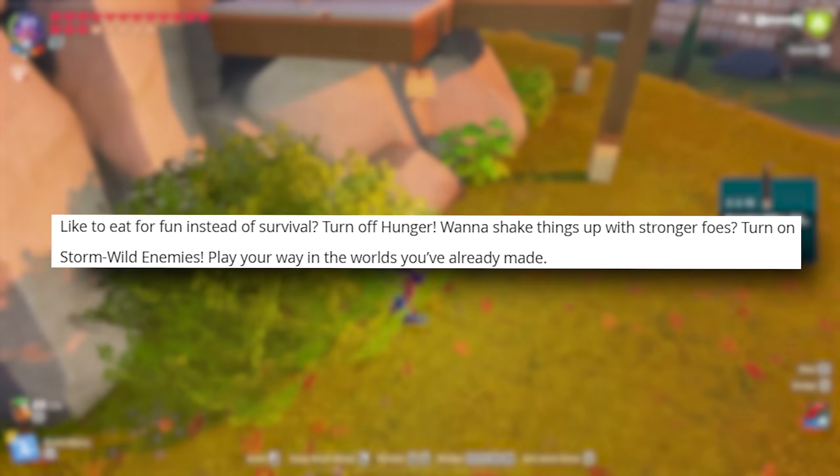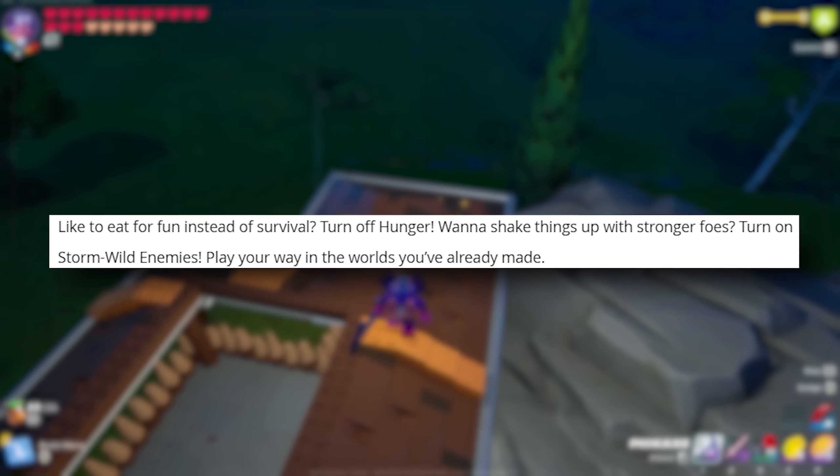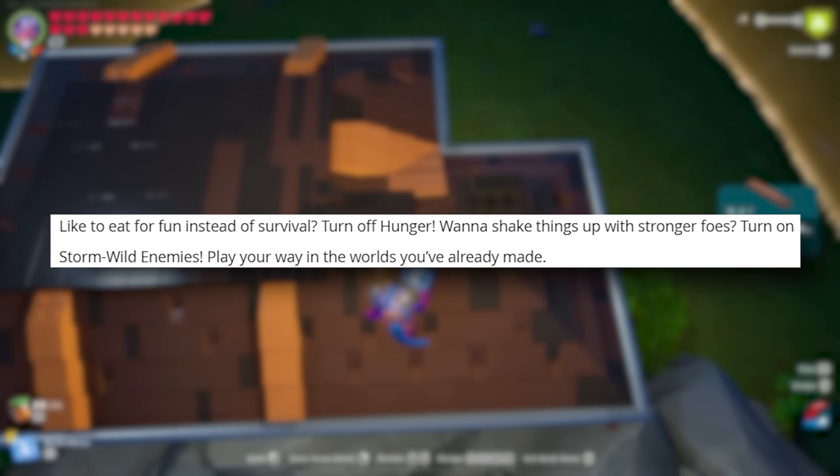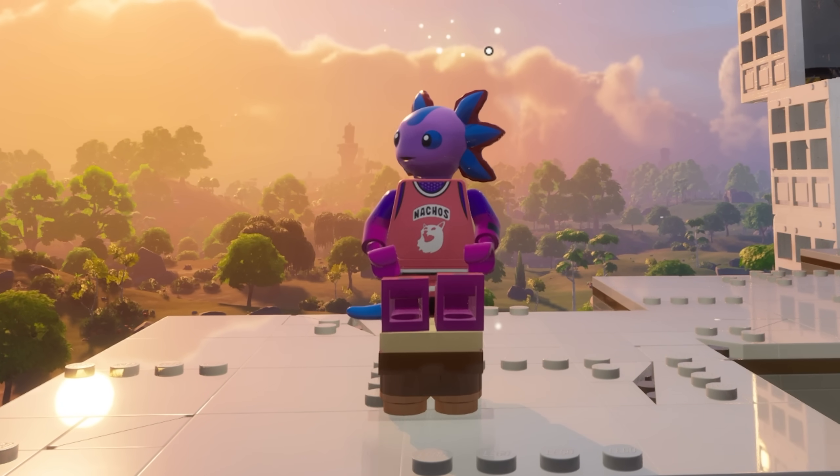Like to eat for fun instead of survival? Turn off hunger. Want to shake things up with stronger foes? Turn on storm wild enemies. Play your way in the worlds you've already made. That's a W in my opinion, but let's keep going because next we have toys.